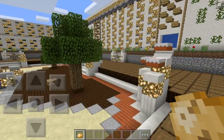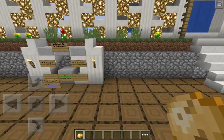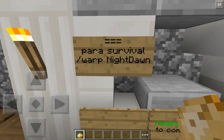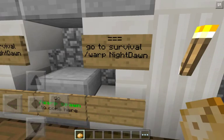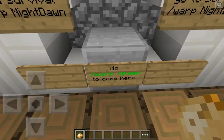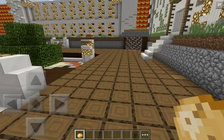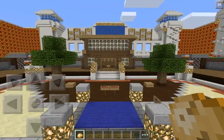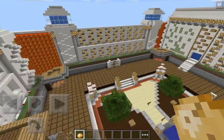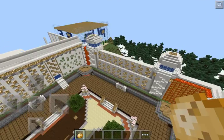Welcome to Arctic Pocket para survival. Do slash warp night dawn to go to survival. If that doesn't work, do slash warp faction wild epic. It's a faction server also. And that over there is the shop.